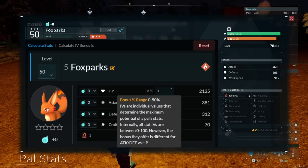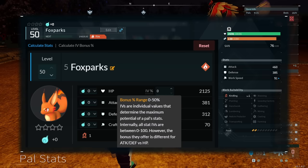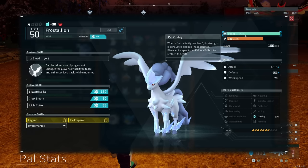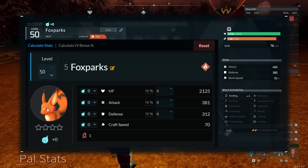IVs are individual values that determine the maximum potential of a pal's stat. Internally, all stat IVs are between 0 and 100. However, the bonus they offer is different for attack and defense versus HP. This website uses the bonus percent range as the conversion for HP, attack, and defense. The HP IV is not 100% accurate at the moment because some species have slightly different ranges — that mostly has to do with alpha pals, like a Frostallion having 19,526 health whereas a regular Frostallion would have around 4,000 to 5,000.